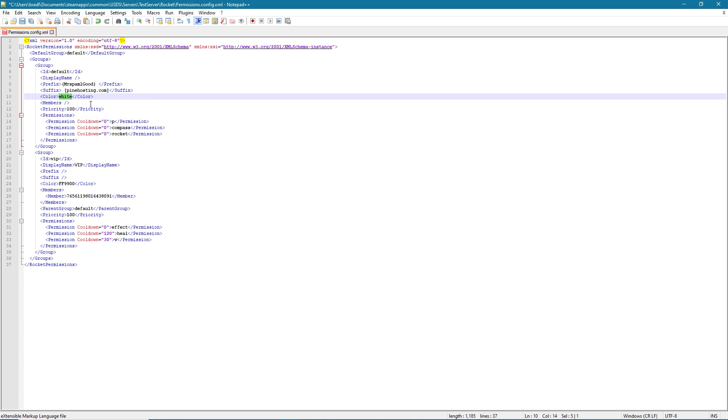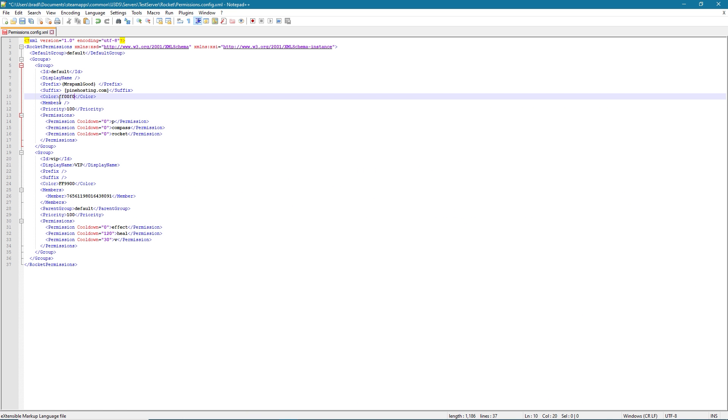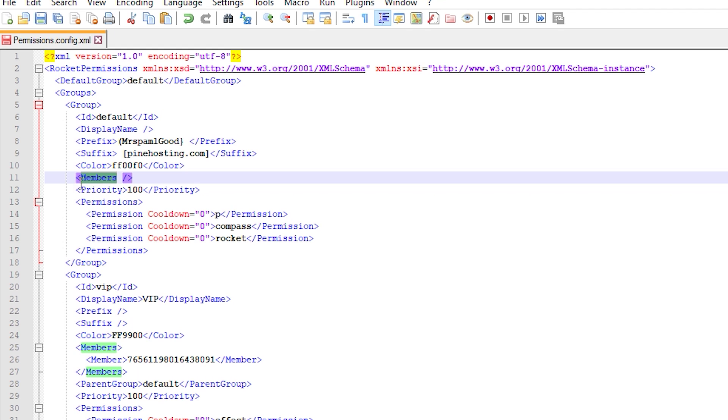Next up we have color — pretty self-explanatory, that's the color of their text. You can change it to most basic colors like red or yellow. But if you want to fine-tune your colors, you can use a hex color code picker — just put the hex value without the hashtag in front, and that person will have that color. So everyone in the default group — which is everyone — will have a magenta color on their name. Next up we have members. Default doesn't actually have any members listed because everyone gets added automatically. There's no point in putting every single 64-bit Steam ID in that group — if you had a thousand people it would get massive. So this is just left empty.